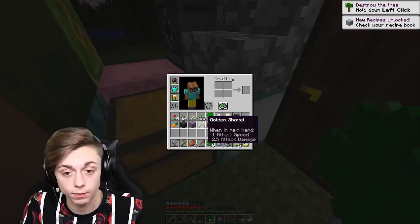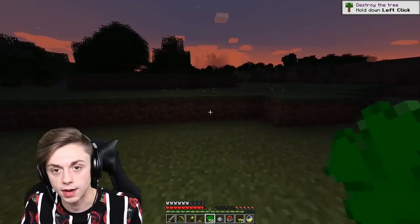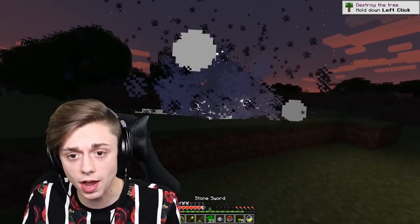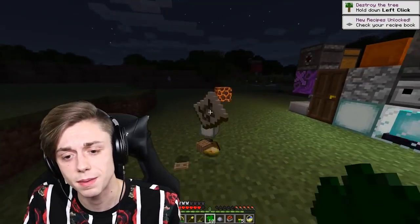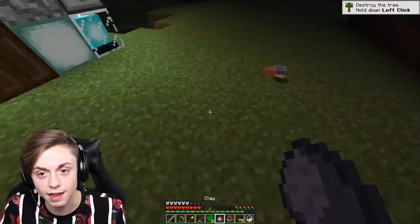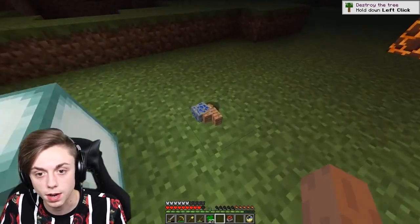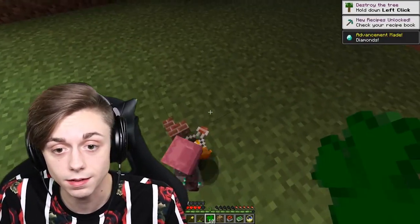Golden shovel — that's awesome. We needed a golden shovel so we can get snowballs. I'm going to have to find a snowy biome. I'm spawning this stuff outside my house so a creeper doesn't spawn on top of me. Another diamond chestplate — I guess maybe if I die. I hope I get a lava bucket eventually. Another lantern, a diamond — not that it matters, but I got one.